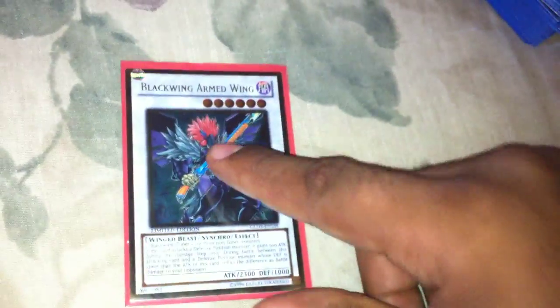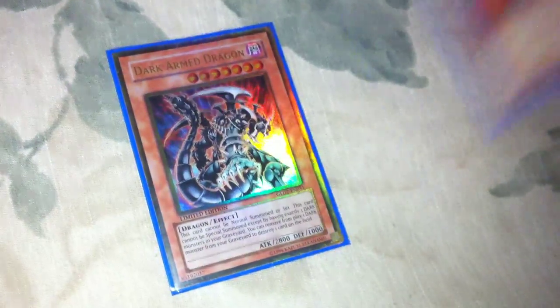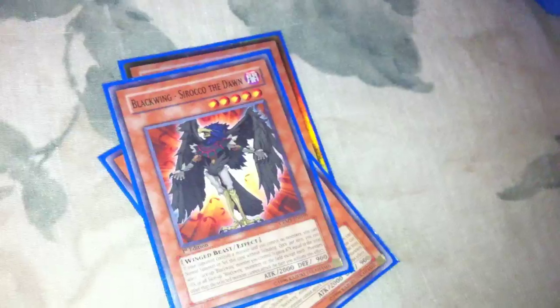Starting off, this is the only sinker I have for it — Black Wings Arm Dwing, it's gold. One Dark Arm, three Soroko, three Shuras — all of them are super — three Boras.